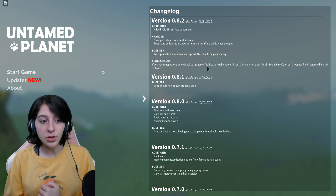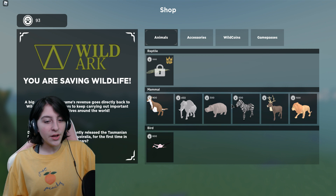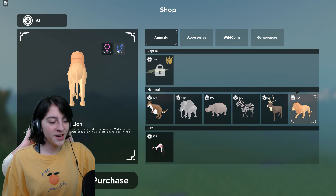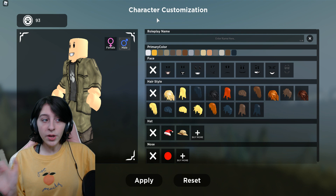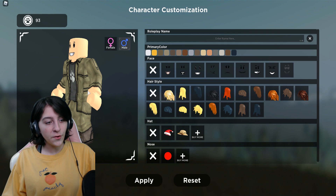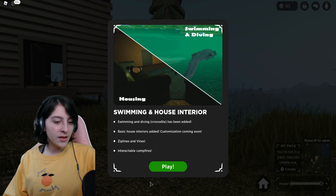So basically our uniforms are changed here. Also, I'm still poor — just want to make that clear because I cannot buy anything, and there are lovely creatures here that I just cannot buy. I feel like the zebra looks different now, though I don't think there was an update with the zebra. Anyways, let us check out the human because they said they changed a few things. I can definitely see the uniform change, and we also got the old timer face.